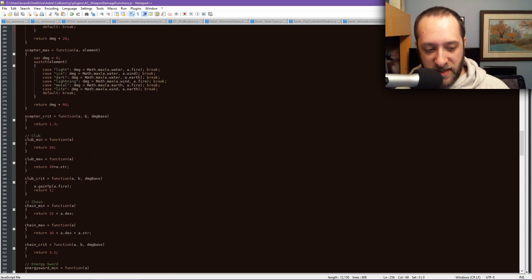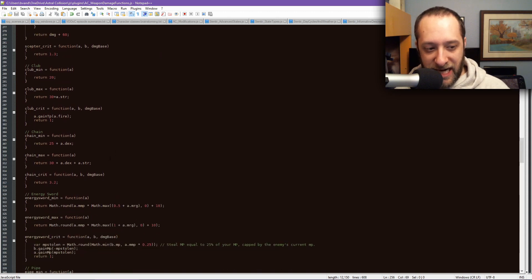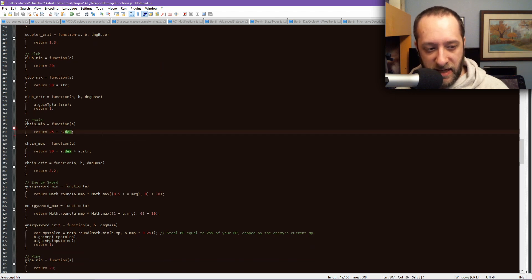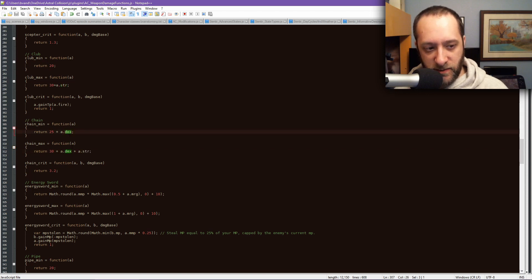Club is pretty much the same — I might tweak it a little depending on how things go. The chain scales on the low end with your dexterity, and on the higher end also adds your strength. So it's more consistent on a dex character, but the more of both stats you have, the stronger it is. There's another weapon where I swap these so it's strength on the low end and adds dexterity on the high end.